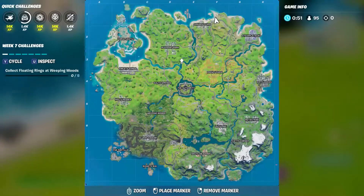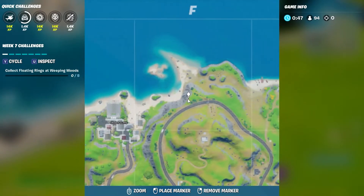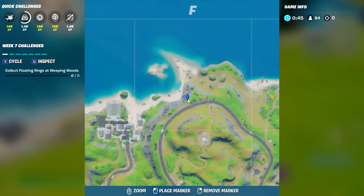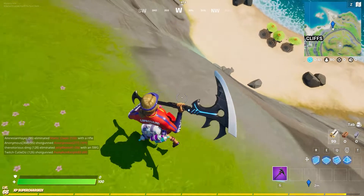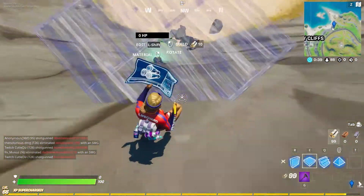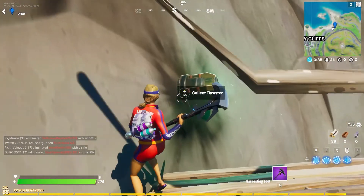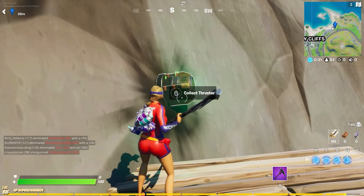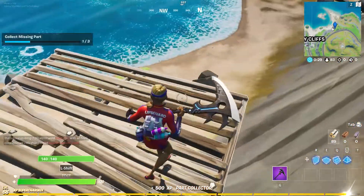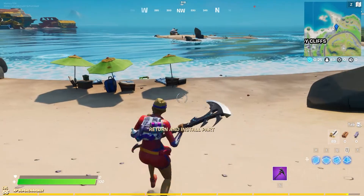First, you want to land at Crackly Cliffs, right over here. The reason you want to land right here is because as soon as you look down, there's going to be a component you will need. It's called a thruster — that's one of the missing parts you will need to complete this challenge.